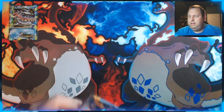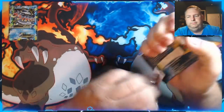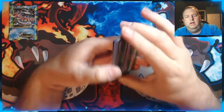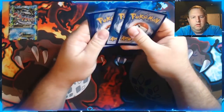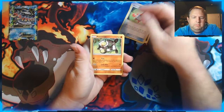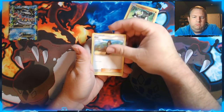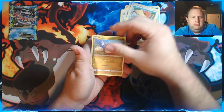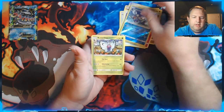On to our Sun and Moon base set — so far only one pull from all those. We got Rotom Dex, Passimian, Hau, Eevee, Psyduck, Spearow, Dratini, Cutiefly, a Bruxish Reverse Holo, and a regular Butterfree.